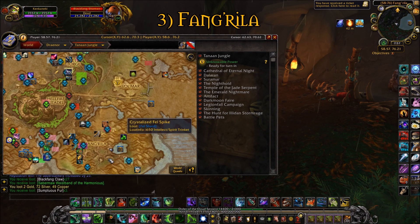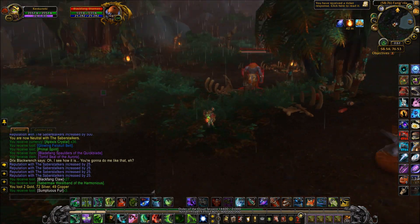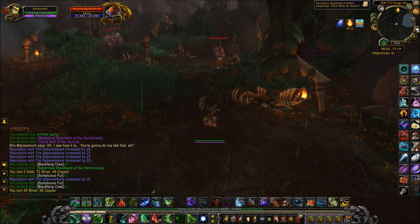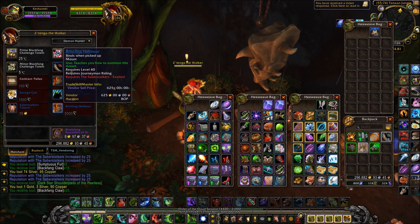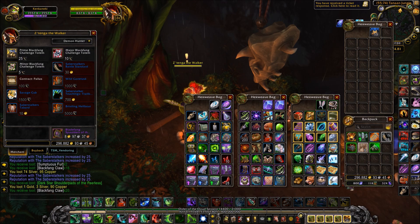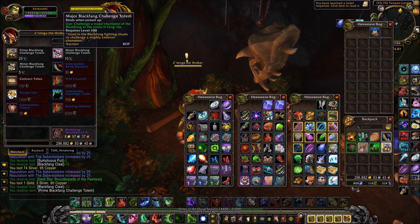For method number 3, we have Fangrilla. It's like a mini paradise for these cat people, who you can kill for their claws. You can find Fangrilla on the south eastern side of Tanaan Jungle. By killing the Black Fang, you gain reputation with the Saberstalkers and also collect claws. Provided that you have the appropriate reputation level, you can buy different items from the Saberstalkers with these claws. For gold making, you'll want to be buying the Savage Cub pet, which costs 1,500 claws. You can then cage this pet to sell on the Auction House. To gain reputation quickly, you can pick up the challenge totems to do the weekly quests.